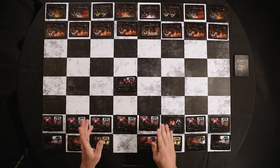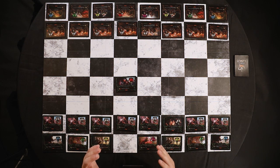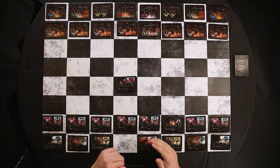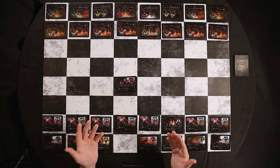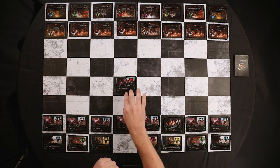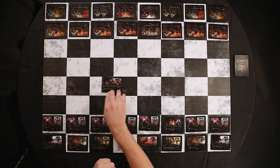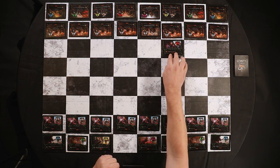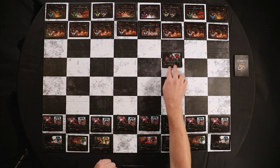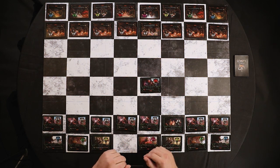The queen is like the king in that she can move in any direction, except she's the most powerful piece on the chessboard. She can move as far as she wants as long as she moves in a straight line and doesn't jump over another piece. No piece on the chessboard can jump over another piece except for the knight. The queen can move diagonal, down, up, or sideways — as far as she wants.